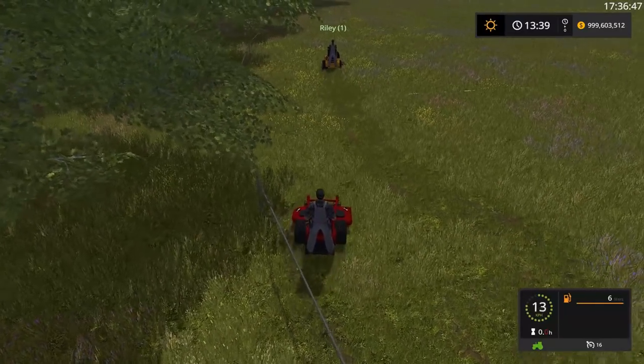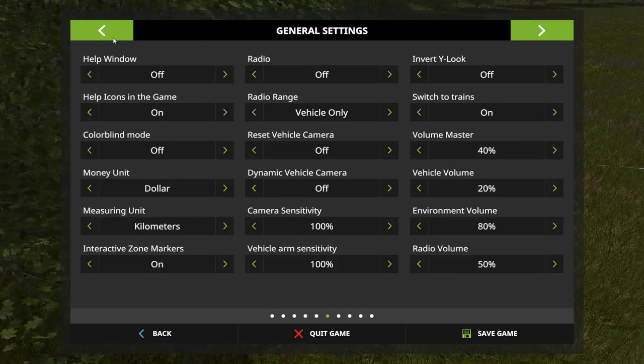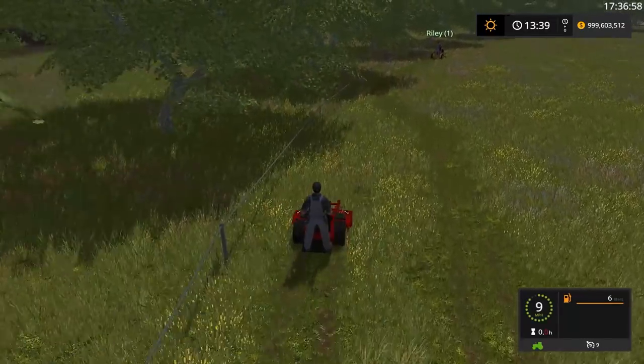We're at kilometers per hour - let me get out of these commie units. How do we switch that? Window, money unit, measuring. There we go, that's what I'm looking for. Miles per hour, baby. There we go. Doing nine miles an hour. Watch out everybody.